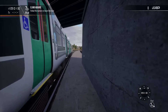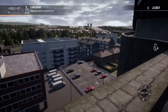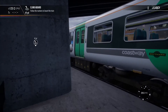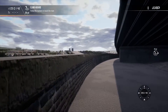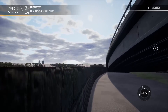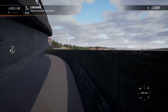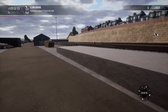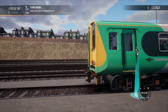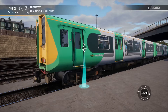The East Coast Way — that's what the route's called. I can see another 313 over there as well in Lover's Walk. Yeah, it's looking good. The train looks good from the outside. The only problem I have is that they haven't got the BR blue colour — that's my only problem with it so far.